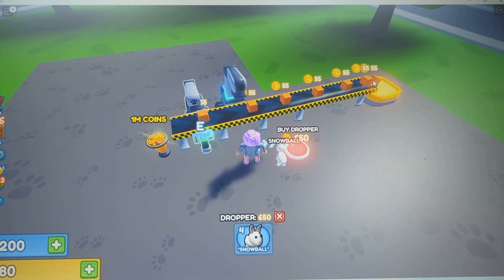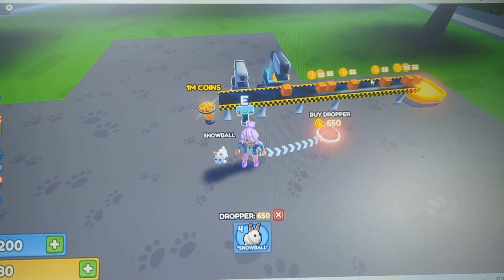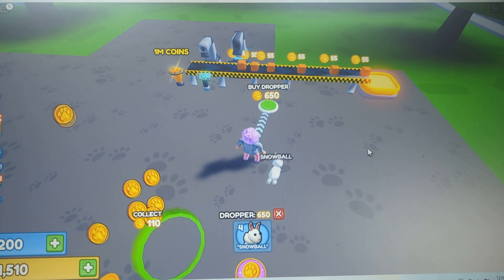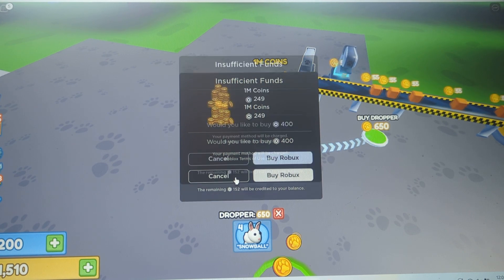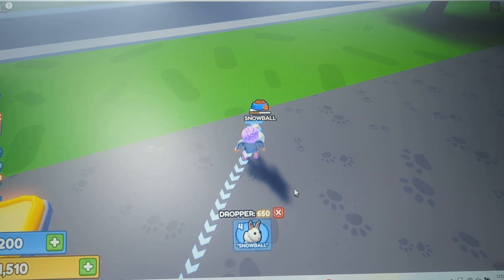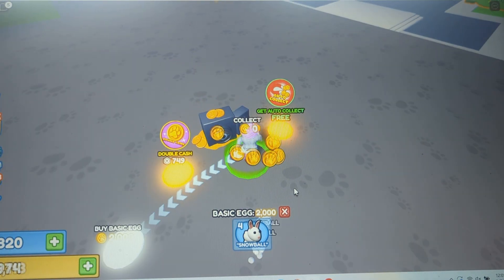Now I've got lots of stuff going on. Why is this E here for the dropper? It's already activated. Dropper 650 — 1 million coins, yeah that'd be nice, I'm guessing that's Robux. Double cash — Robux. Buy Basic Egg for 2,000. I can't do that yet, but now I can. Buy Basic Egg!